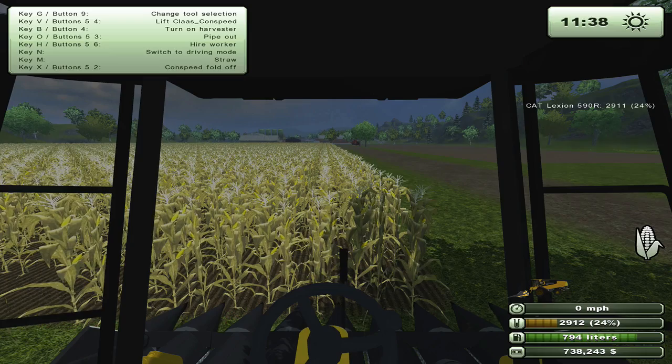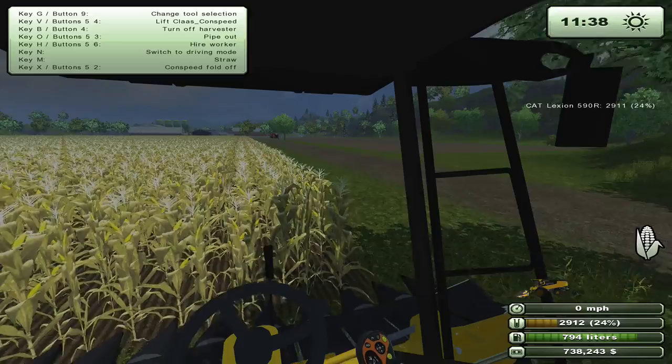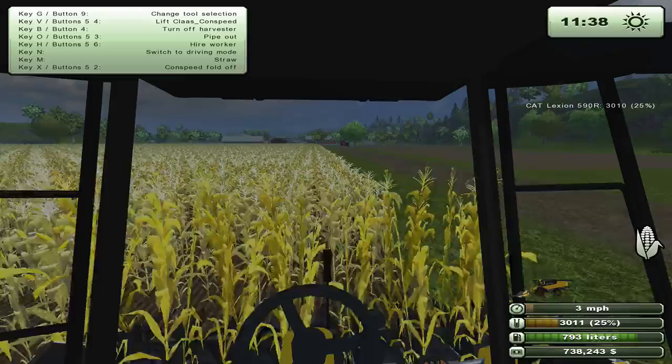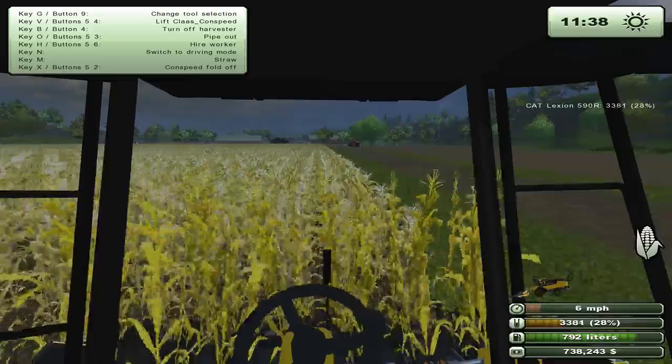Welcome back to another episode of Farming Simulator 2013. I'll be harvesting this field — it's going to be a really calm episode, we'll just be talking about the channel and harvesting. I believe we have to harvest on a one, but let's try a two. All right, we can harvest on a two. What I'm trying to do is line up that little stick with the in-between row.